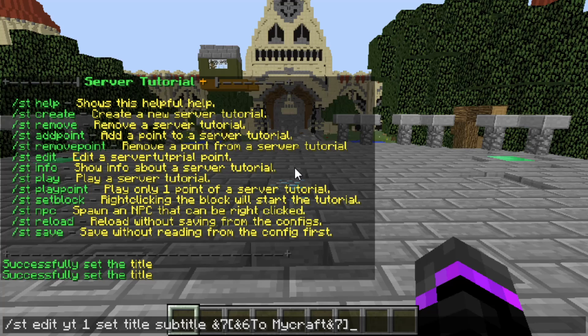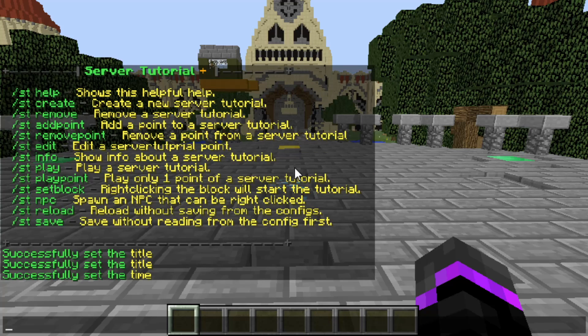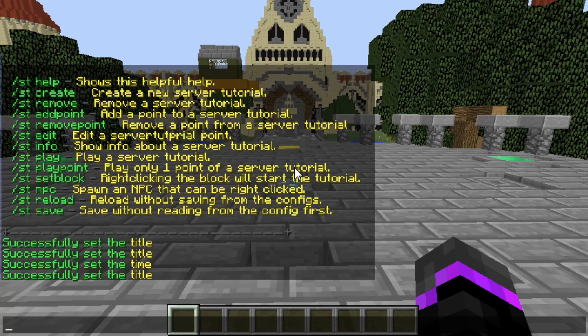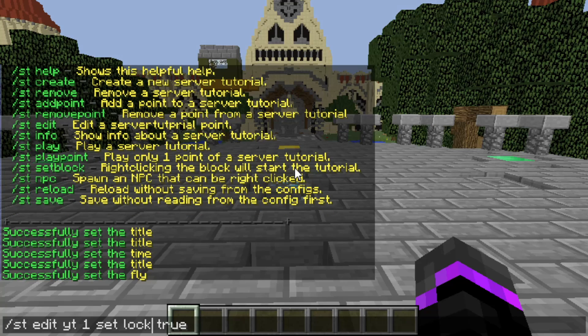Now I want to set the time — the time limit is how long the point will stay up. Do 'set time' and then I'll put five, which is in seconds. For the title message display duration, use 'set title title stay' and then the duration in ticks — 20 ticks equals one second, so I'll put 60 ticks. For the point above spawn, I'll set fly mode to true and lock player to true, so players hover in the air and are locked in place.